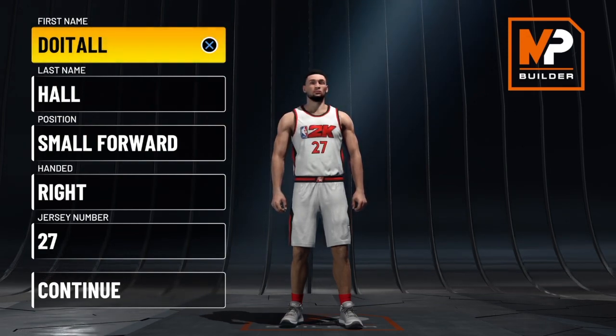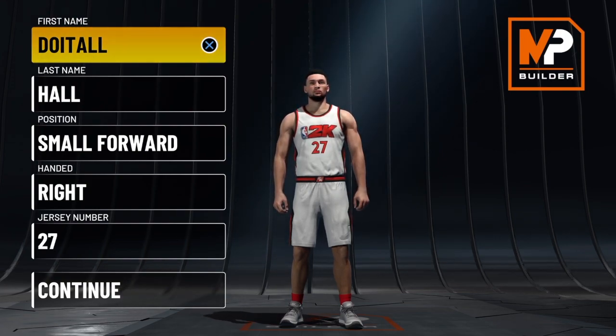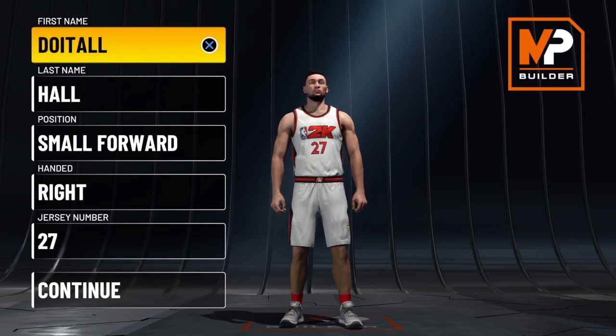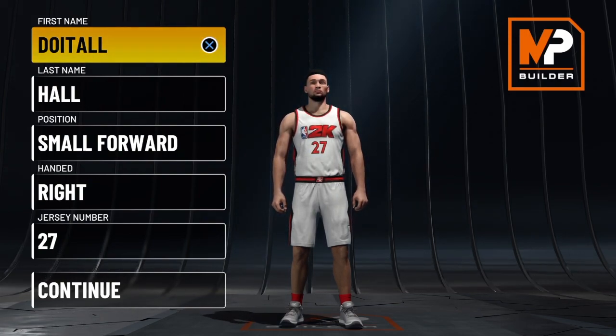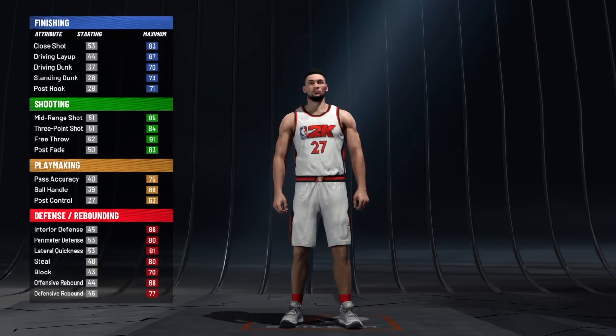This is a sharpshooting rebounding wing. This build will be able to shoot lights out, so I'm going to make sure you guys have that. You can make plays with this build, so don't think you're going to be one dimensional, and you can play great defense. Make sure you watch the video to the end so I can show you guys how I created this masterpiece. We are going to small forwards — it's the handle of your choice and the jersey number of your choice. Let's get it.